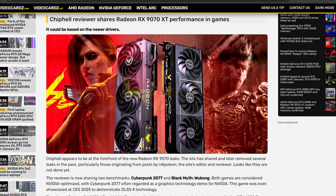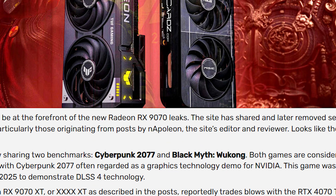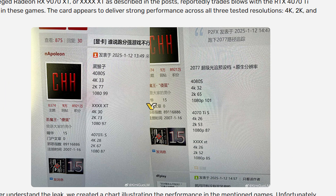The two games mentioned in the leak are Cyberpunk 2077 and Black Myth: Wukong — Black Myth being the latest title with all the new bells and whistles, and Cyberpunk 2077 having been updated multiple times since launch. These are two of the best games to test with technologies like ray tracing and path tracing. Looking at the results, the 4080 Super at 4K gives around 33 fps, at 2K around 77, and at 1080p around 99.